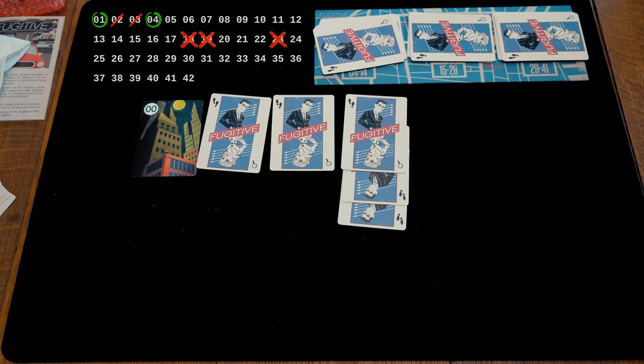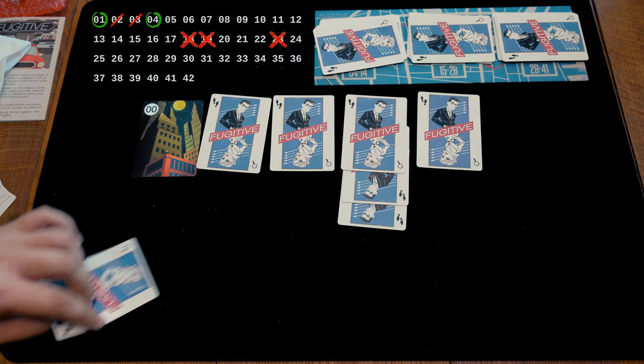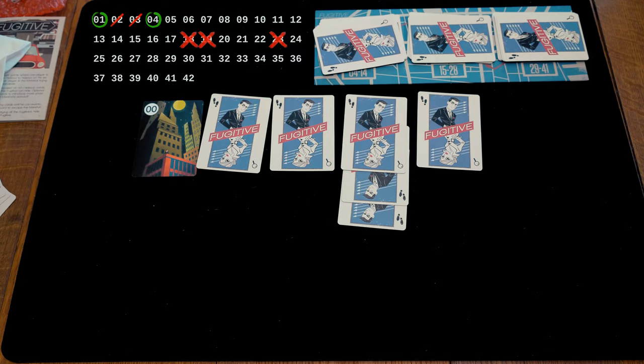On the Marshal's turn, the Marshal takes a guess as to what a hideout potentially is. I've already guessed three, I've already guessed two. The Fugitive starts with one, two, and three in their opening hand. So the assumption is that this first jump has to be one, then four, and then some other number that has been sprinted to, potentially larger than seven.